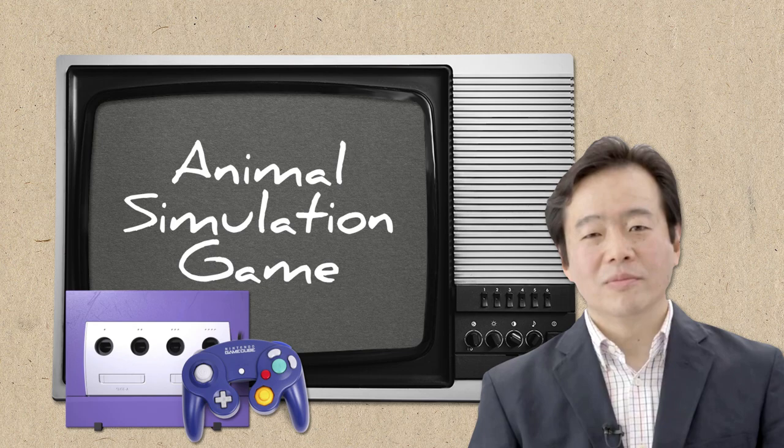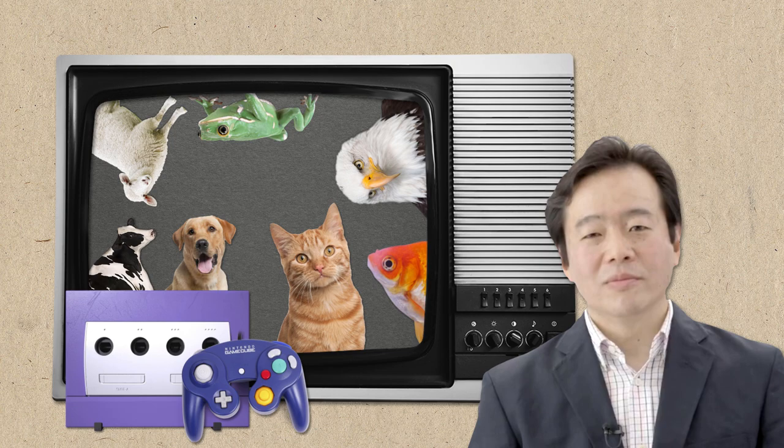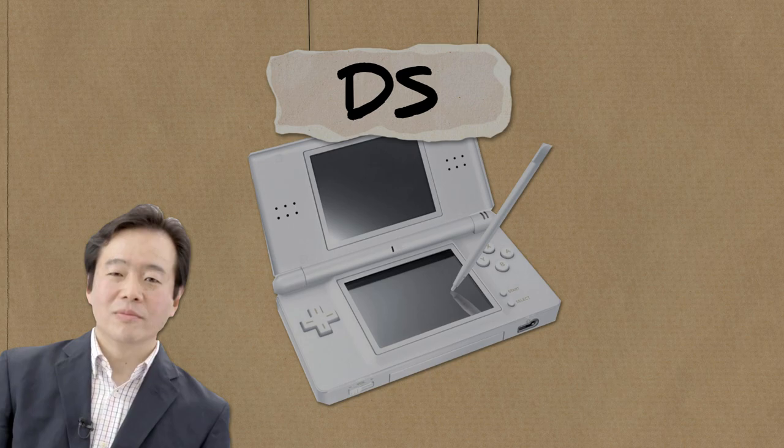It was the early 2000s, and Nintendo developer Hideki Kono and his team were testing out a prototype for a new GameCube game. It was to be some sort of animal simulation game, with a wide variety of different animals included. However, around that time, Nintendo's new handheld console, the DS, was in development. When Hideki Kono saw this new console, he realised that it would be a much better fit for the animal game than a home console.